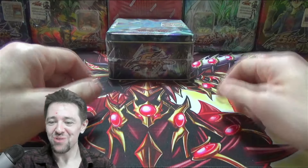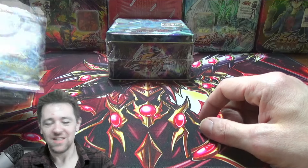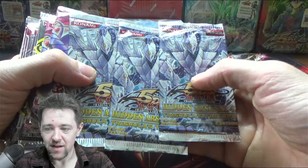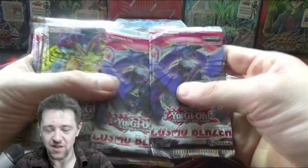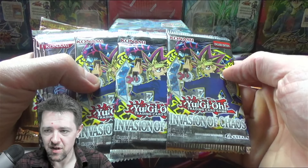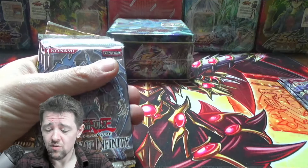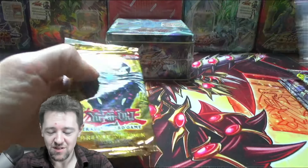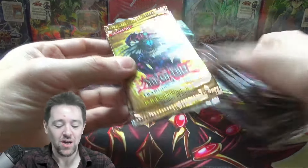But you think that's it? No, we got some other good packs. We've got three Trishless Triumph Hidden Arsenal 4 packs — let's finally pull that Trish, the original printing. Two first edition Cosmo Blazers, three original OG printings — I think it was 2010 or 2013 reprints. We've got four Shadow of Infinity unlimits, a Premium Pack and a Turbo Pack to end it off.